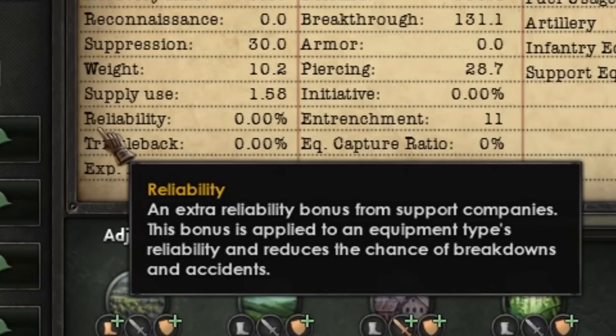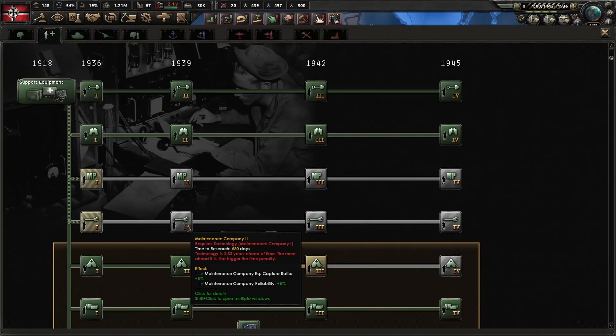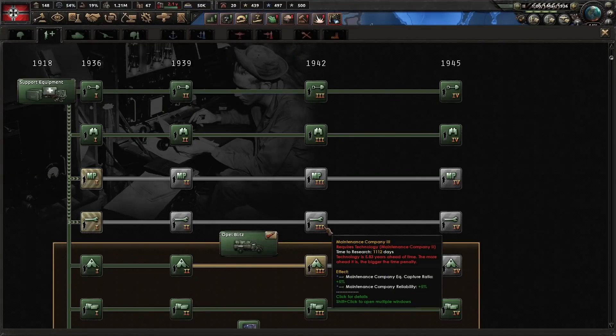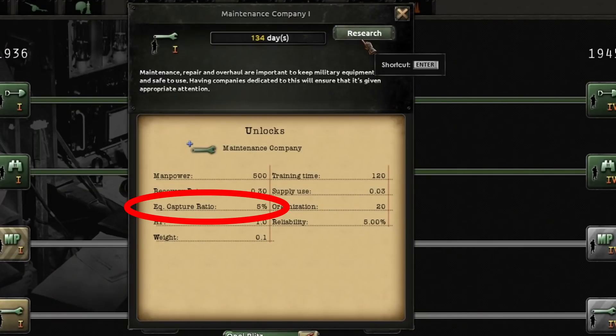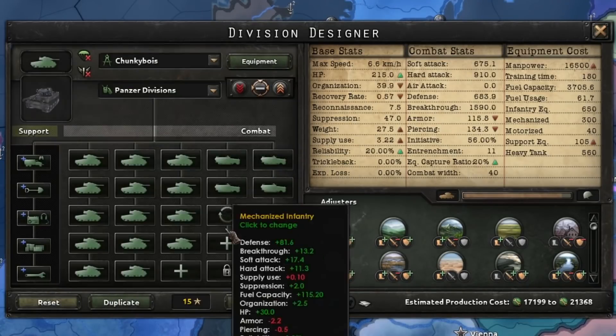For your divisions, maintenance support companies can also give you a 5% boost to reliability per research level. As an added bonus, they also improve your equipment capture ratio. This makes maintenance support companies a must-have for your expensive armored divisions.